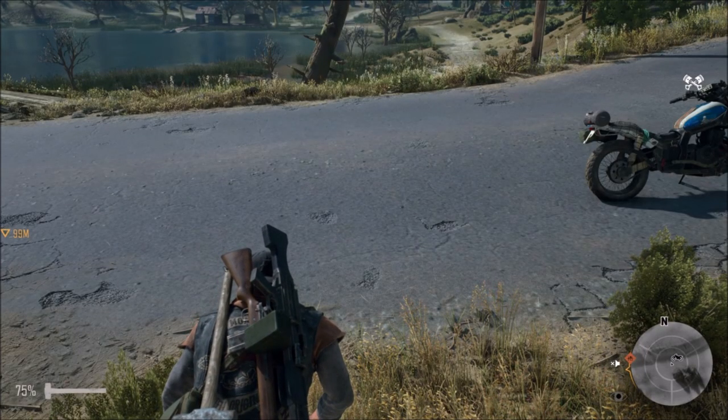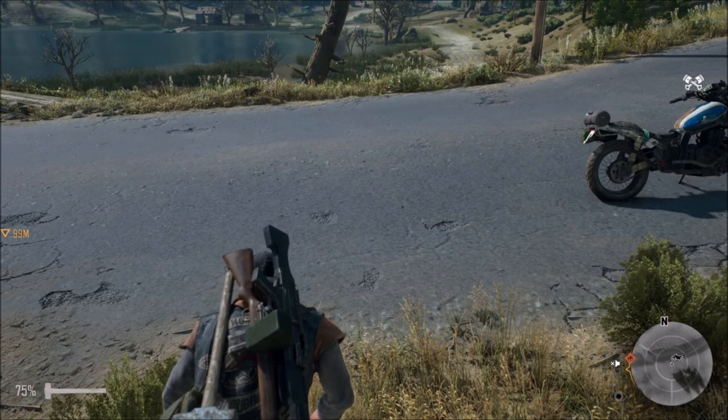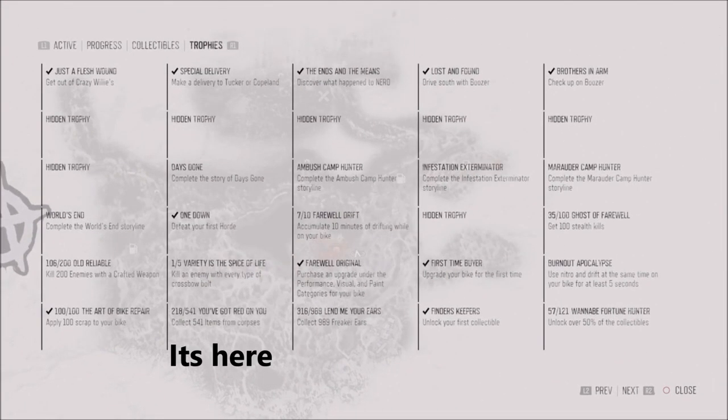What is up guys, Matt from School Bus here, and today we're doing another trophy guide on Days Gone. This one is called 'You've Got Red on You' — you have to kill 541 humans.